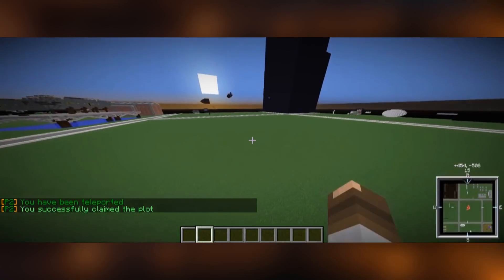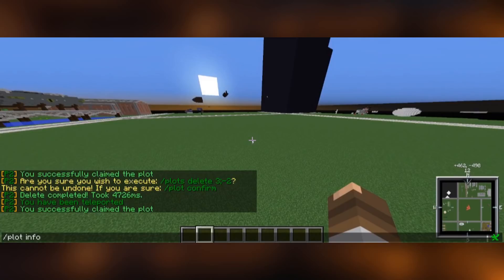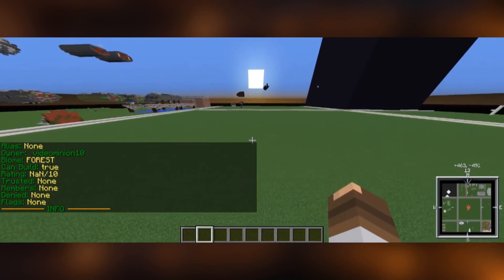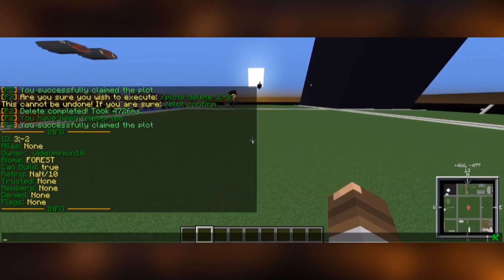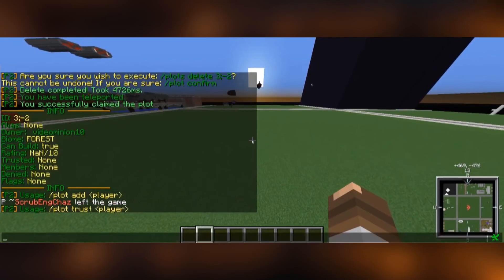Now if you have a plot, you want to set some flags and add some people. /plot info shows you all the data of your plot — everything you've added and tinkered with. You can see trusted and members there. You can go /plot add and then a player name, or /plot trust and then the player name. The difference is: add will allow players to build only when you are online, while trust adds them to the plot so they can build whenever they want, even if you're not online.